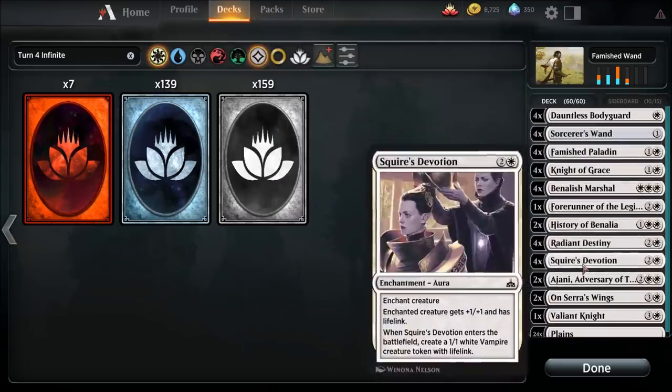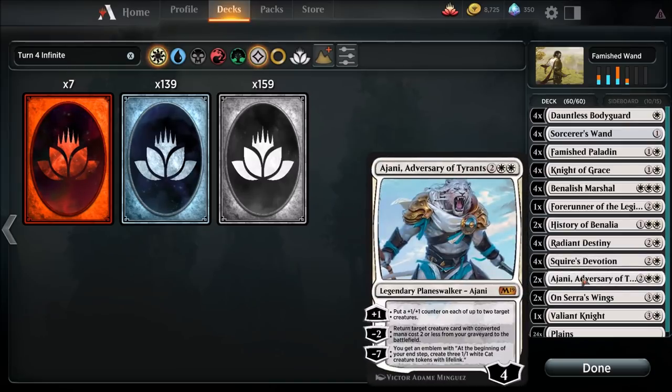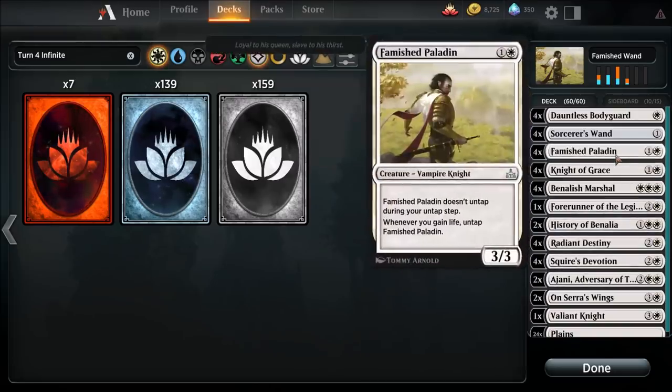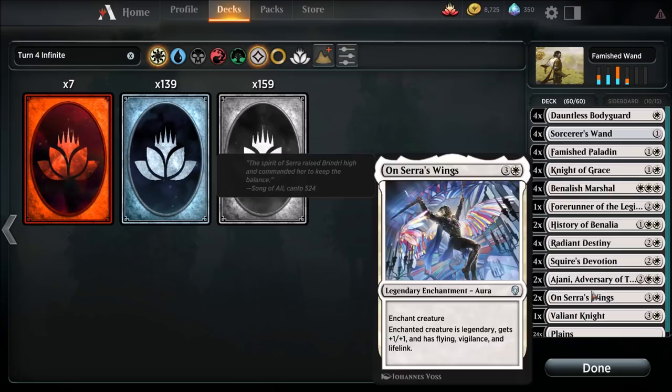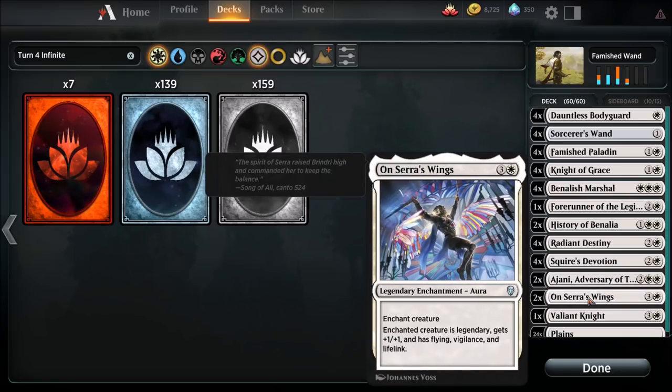Ajani's Adversary of Tyrants is a four-drop. His second ability — return target creature card with converted mana cost two or less from your graveyard to the battlefield — is great because Famished Paladin is affected by that. So if Famished Paladin gets removed, we have a way to bring him back. Not only can we bring him back from the graveyard with Ajani, but we can also tutor him up with Forerunner of the Legion. We're running two copies of Ajani.